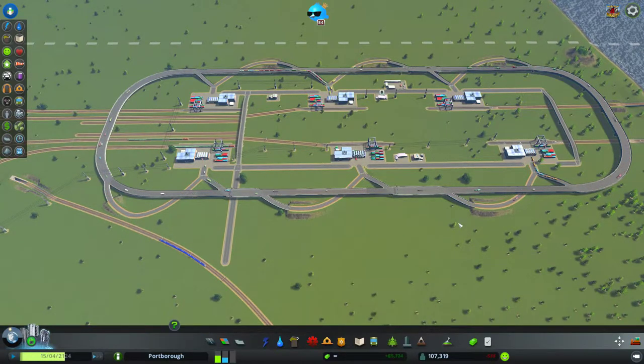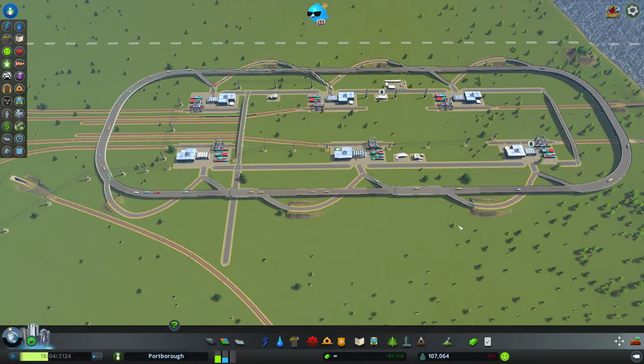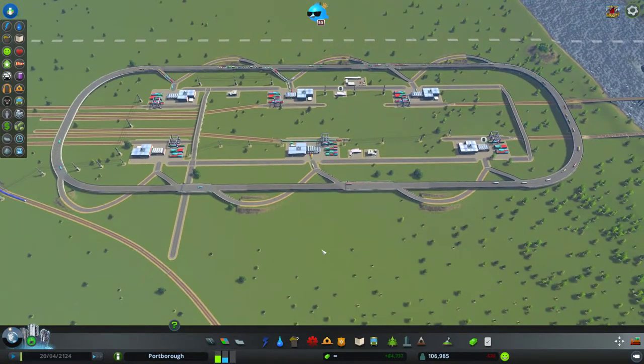Trains are coming in and out, and the great thing is all these trucks — their job is to move stuff from one cargo train terminal to another cargo train terminal. In essence, this is a distribution center. The rails are coming in from various locations in the map, being moved to whichever cargo station will best serve their needs, then shipped back out to wherever they need to go.